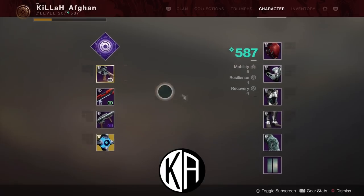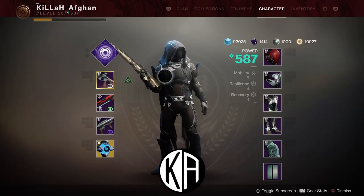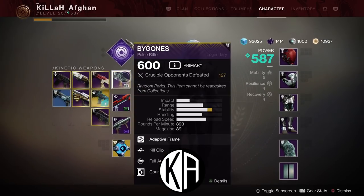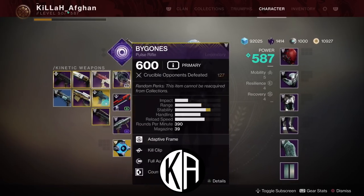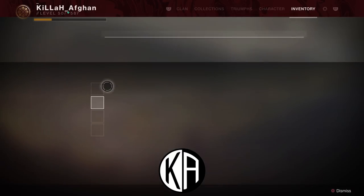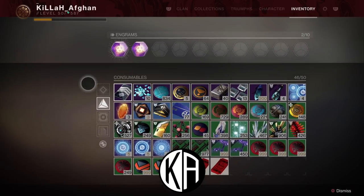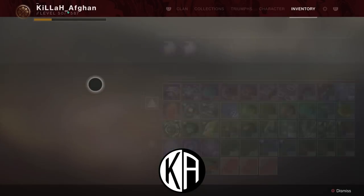To get these mods you use mod components, or they can drop randomly with gear. For example, if you get a curated roll drop, that usually comes with a masterwork version of the weapon. Sometimes I've gotten rolls that have mods in them, so when I dismantle the weapon I keep the mod. With that being said, the way you're going to want to get mod components: you can farm them by turning in engrams and having them randomly drop, or you can use this farming method.